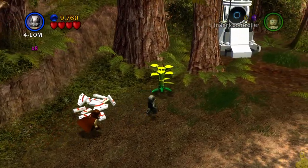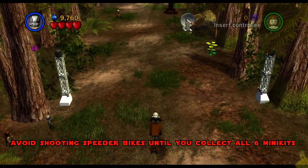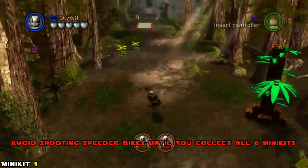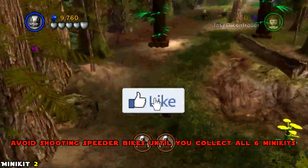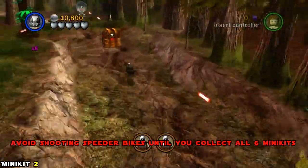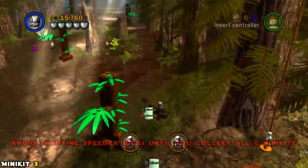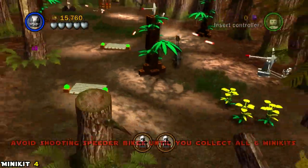As we drop down into the new area, we find ourselves presented with some force fields and a couple of speeder bikes driven by stormtroopers. We go ahead and take those guys out, steal the speeder bikes, whip a nice U-turn, and get on with it. Anytime you see one of those white jumps, you want to hit the ramp — it activates something, whether it's a mini kit dropping from above or another ramp to the next mini kit. Ride those ramps; they come fast.